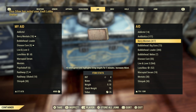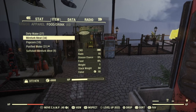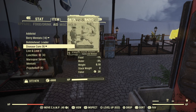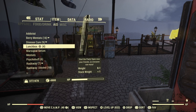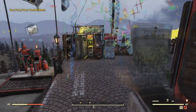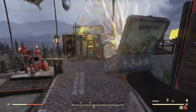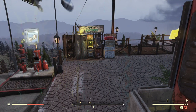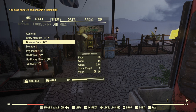Berry mentats you can make - they're fairly easy to find at vendors or look up a video on how to make them. Once you've taken all of those buffs you're off to a start. Take the leader bobblehead and Live and Love 3, which really plays into the food I'll get into later. Live and Love 3 combined with herbivore are directly linked - just remember that when I get into it later in the video.